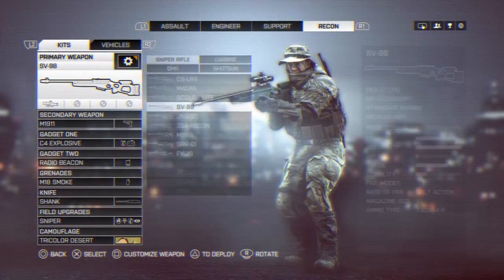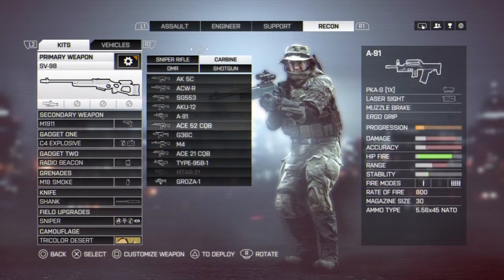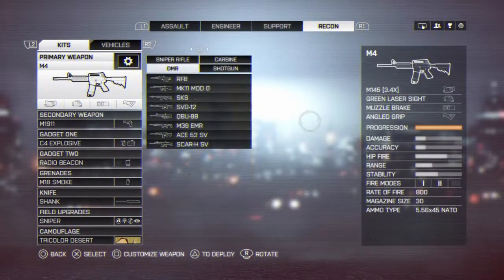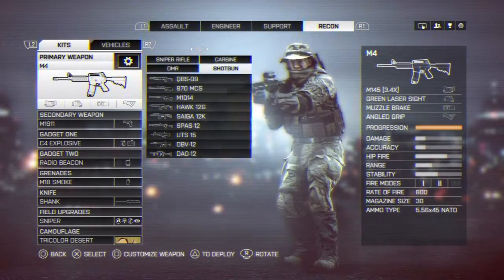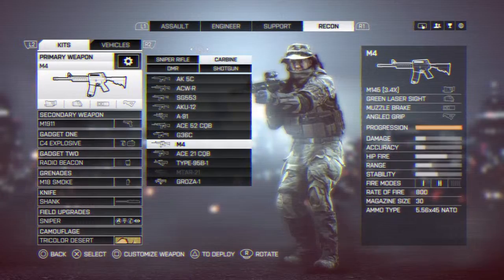First, take the sniper rifle and change it out. Change it to a medium to close range weapon, because people will be looking for you, especially after you get a couple of kills. I will show you later in the video how you get those kills.